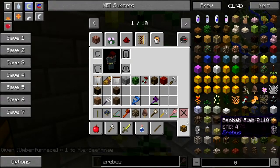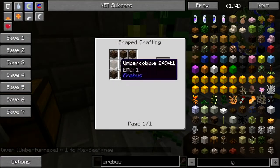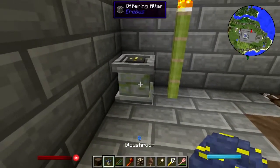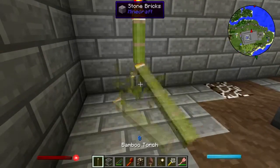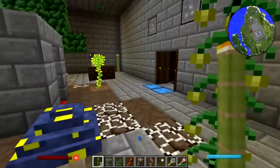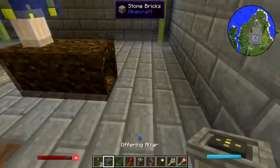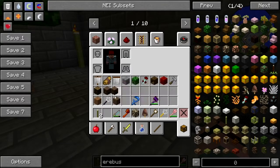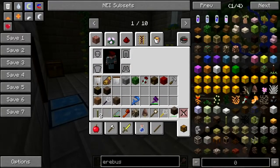Oh, is that an umber furnace? It is — good. Now how do you make an umber furnace? That's easy enough — I'm perfectly okay with that. Give me that, let's move it. Give me that, let's move it again. Put the altar over here somewhere. Umber furnace there. Get rid of that.